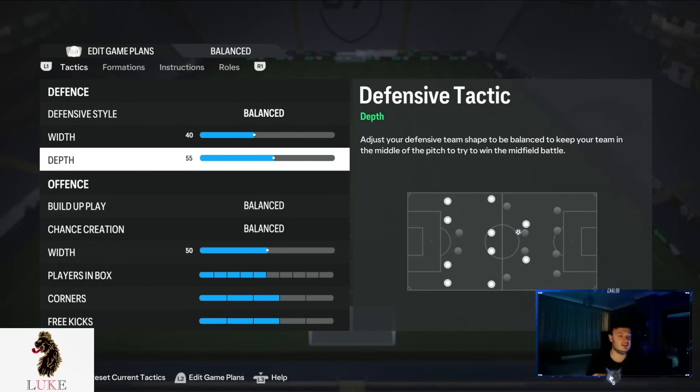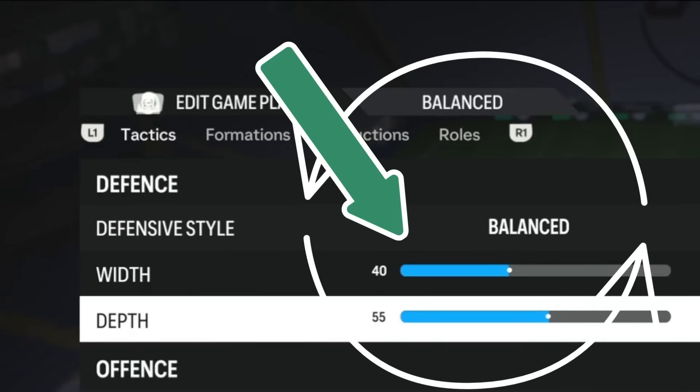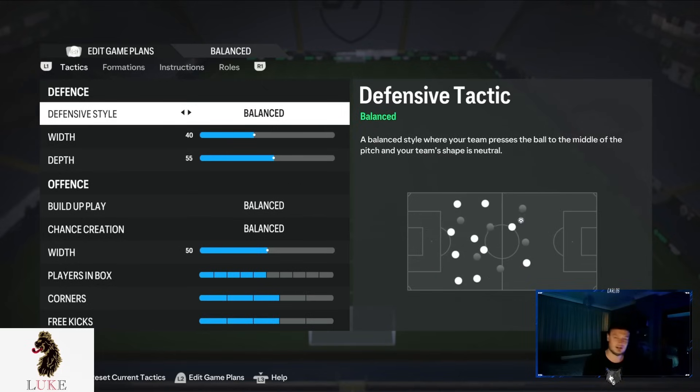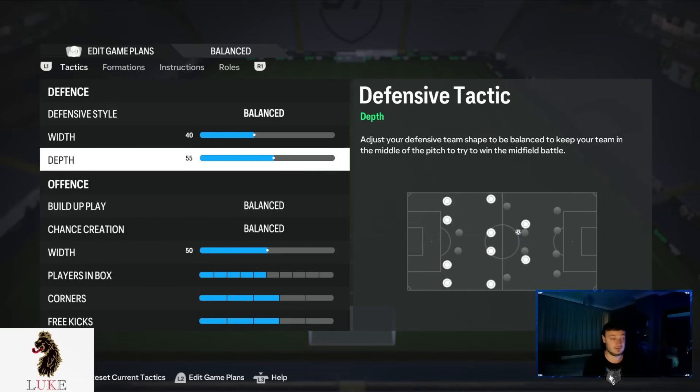Because of the lower width, you can afford to be a little more aggressive with defensive depth, so I've gone with 55. When I first started playing around with the 4-1-2-1-2 narrow, I was trying 60 depth and getting caught out defensively too often. I tweaked it down to 55 and we started conceding a lot less goals. So the holy trinity is: Balanced defensive style, 40 width, and 55 depth.